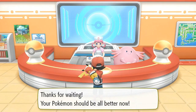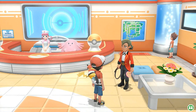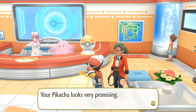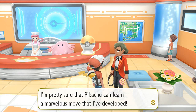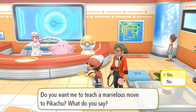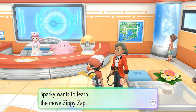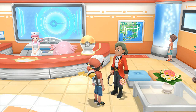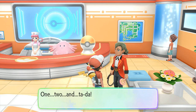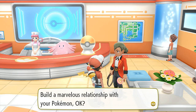Now if you see a trainer that looks like this, he's going to do something very special for you. He says: 'Your Pikachu looks promising. I'm pretty sure Pikachu can learn a marvelous move that I've developed - do you want me to teach it?' Sure, why not. It's called Zippy Zap. We're going to take away Thundershock because it's not that powerful - Zippy Zap is a little bit better.